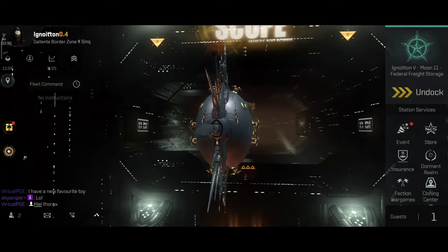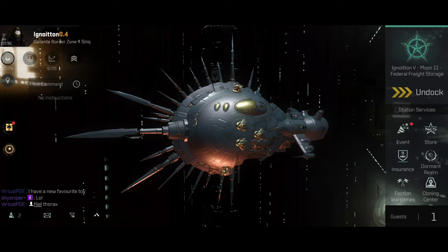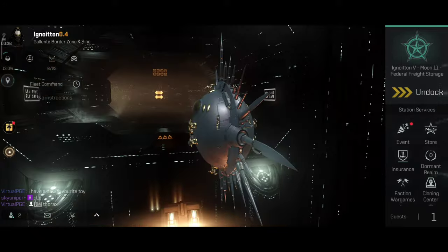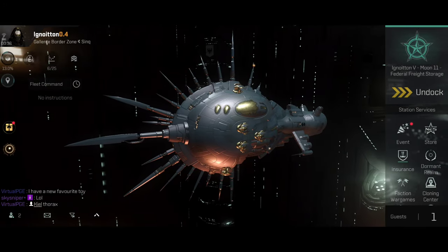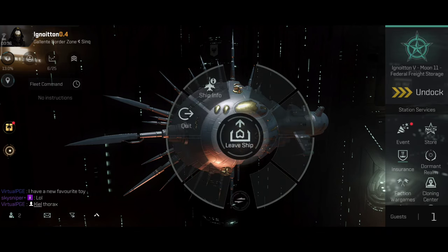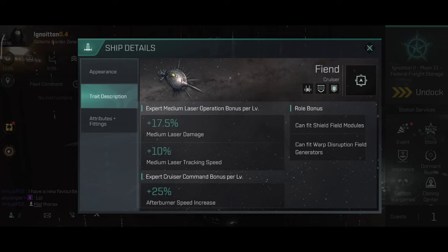This cute little boat is an interdictor, which means it can open bubbles in nullsec. That means I will be bubbling in the future — can't wait to see how that works. Let's check out the trait description of the Fiend and see what stats this little ship can offer. Raw bonus: it can fit shield field modules, and it can also fit warp disruption field generators.